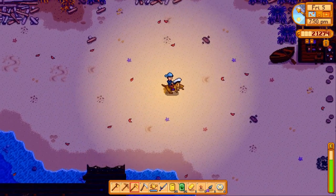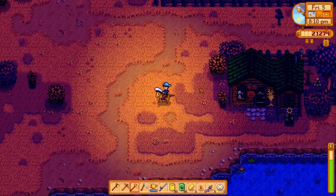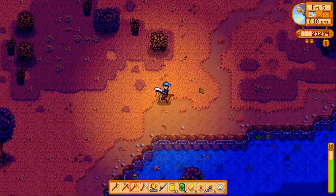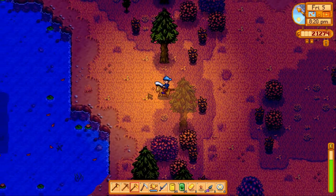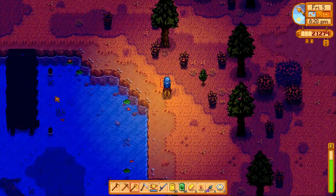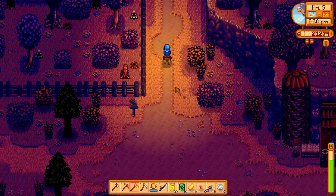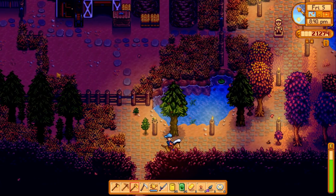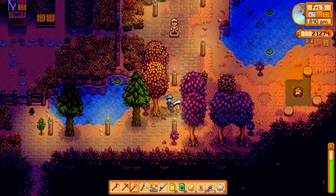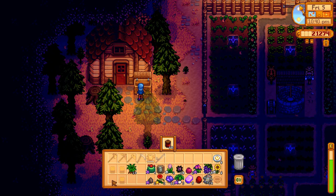We're gonna try to find Elliott in the woods and hope that he's here somewhere, just hanging out pondering his thoughts, working on his novel. I don't think he's here. Chicken coop things to take care of — or I guess the animal pen. Let me go ahead and do the crops real quick and then we'll work on expanding out our animal pen.